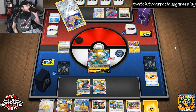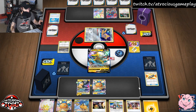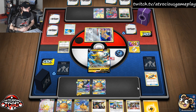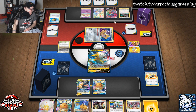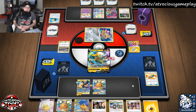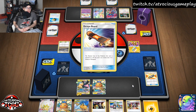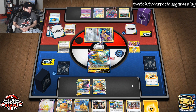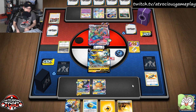They already threw away two Scoop-Up Nets. I imagine they play four Scoop-Up and four Switch. I could see another Quick Ball for a Dedenne or Mew. So we don't Tag Bolt to the active — that's fine. Against Dragapult I'm pretty okay with using Boltun. We don't have him anymore though. Maybe I could have benched him — I just didn't want to get premature damage counters on him.